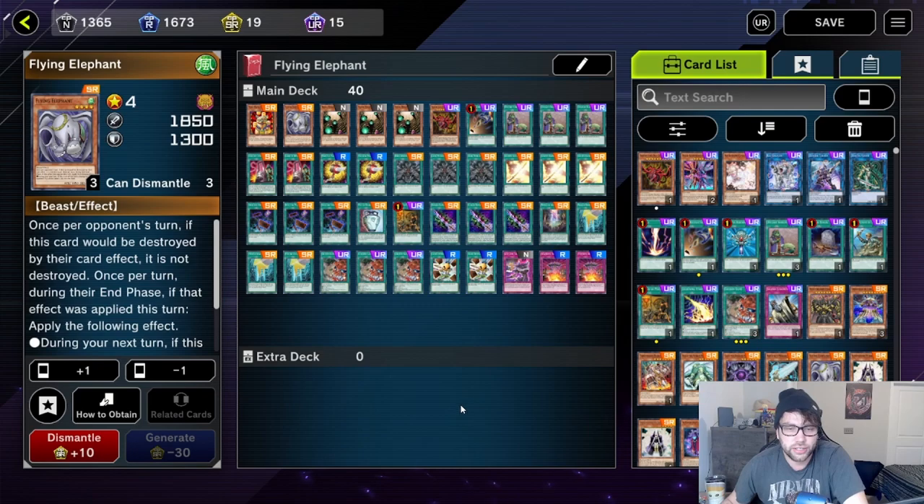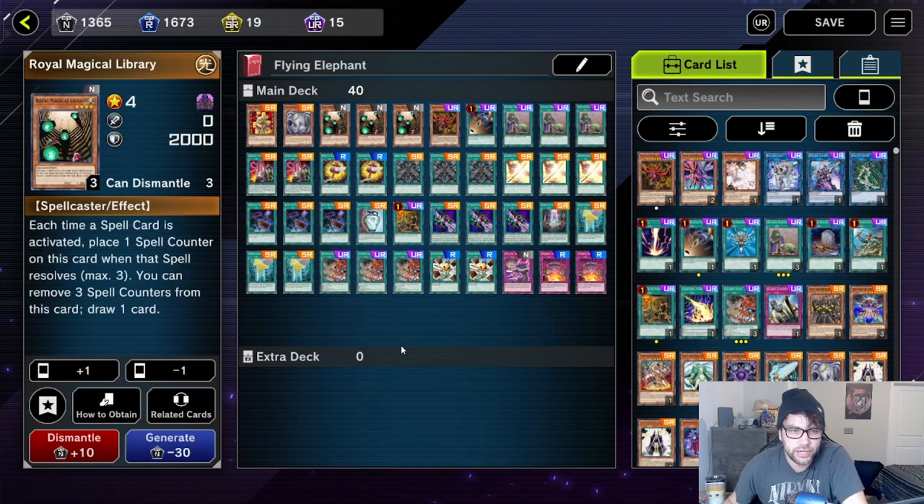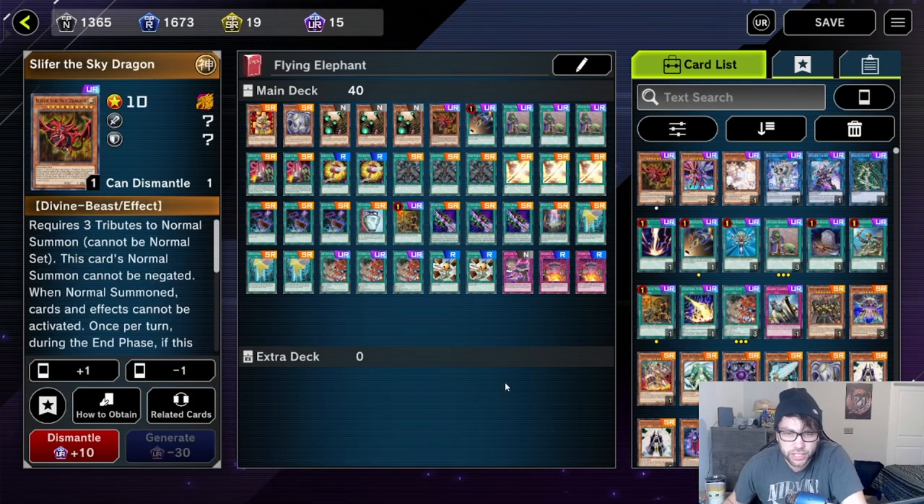I'll go through the deck card by card right now, and I'll have the deck in the description of this video. So I have Neko Main King, Flying Elephant, three Royal Magical Libraries, Slifer — and that's all the monsters.